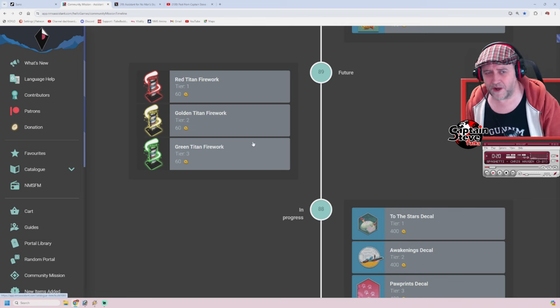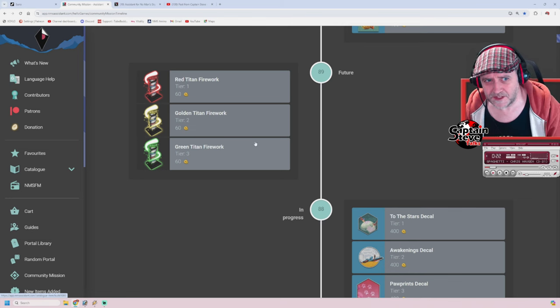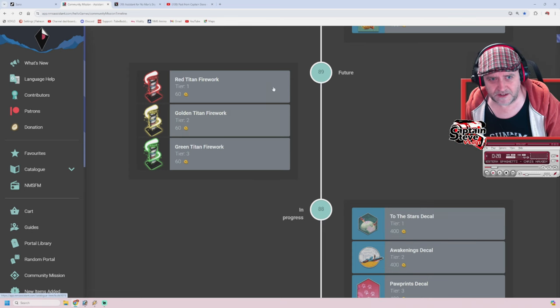Oh, 60 Quicksilver each. So that's probably going to add another two weeks on. So these are going to end around the 12th of June. Then another two weeks on to there — that's going to take us up towards the end of June.